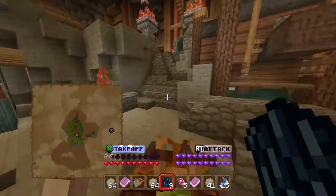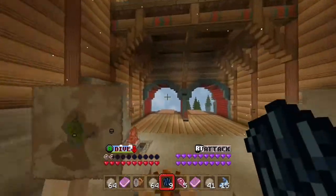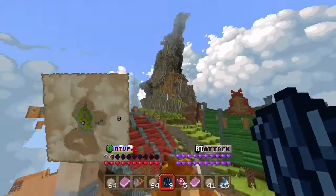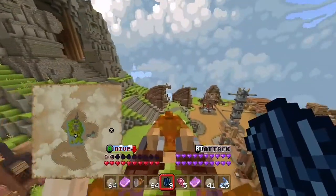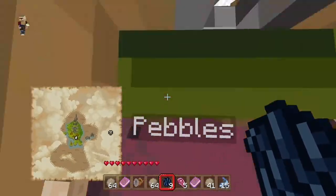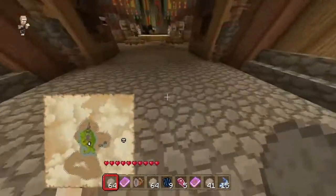Now I think we should head up to the Great Hall and see if there are quests there. I haven't really gotten inside yet, so I feel like going inside is a good idea. Alright, let's get off the dragon and go check what's up in here.